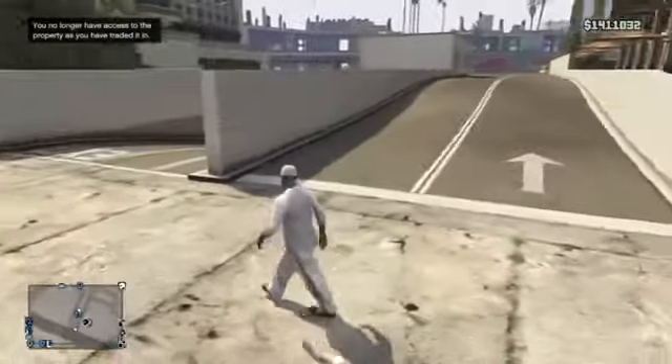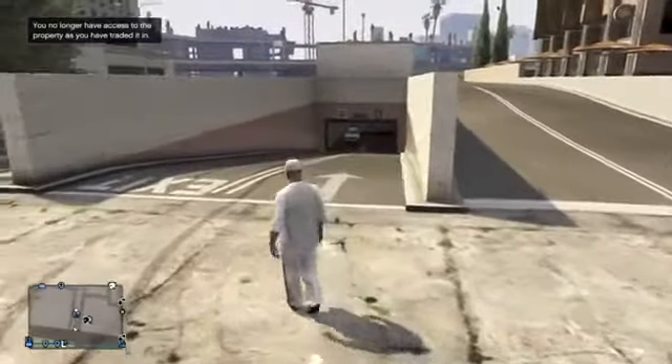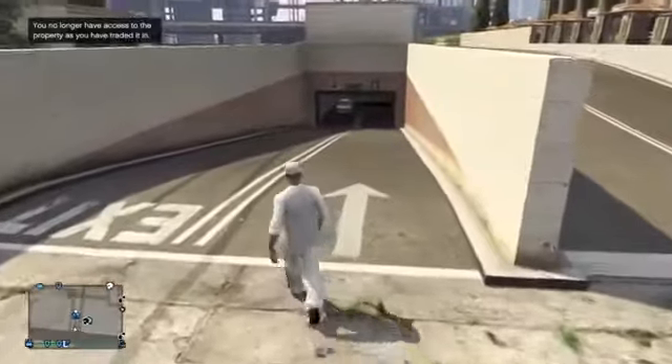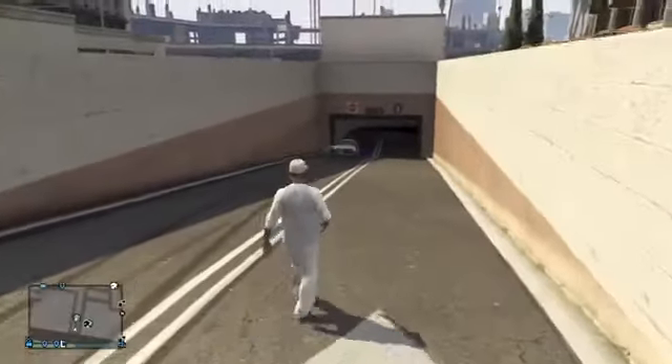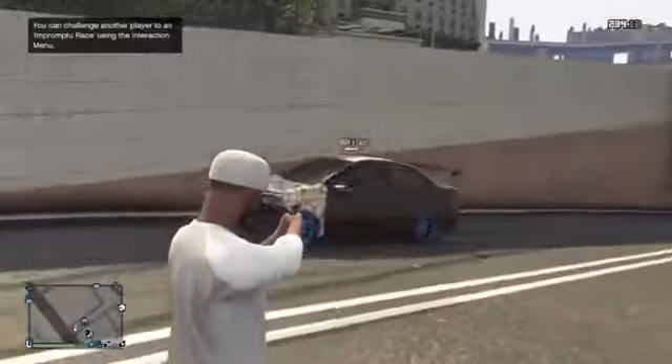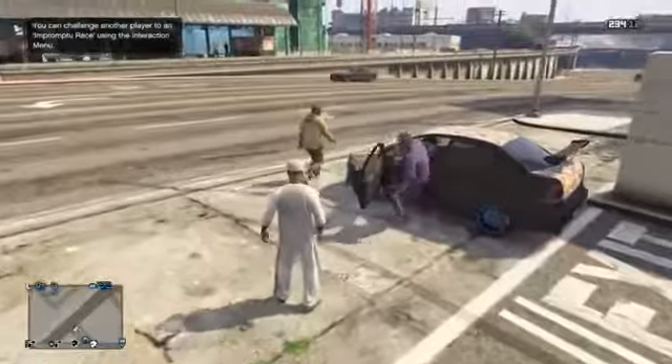What it will do is put you in the garage with your friend inside the car. Once your friend is in this position, get your friend to drive outside the garage. Once he drives outside the garage, get him to get out of the car. Then what he wants to do is go back inside his garage. Once he goes inside his garage, the car will be in there. He needs to pull out another car, and once he pulls out the other car, that car will disappear.